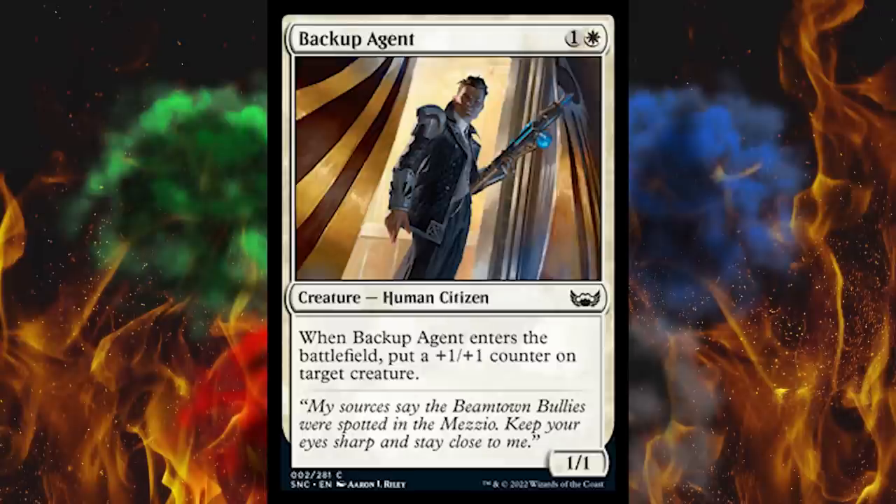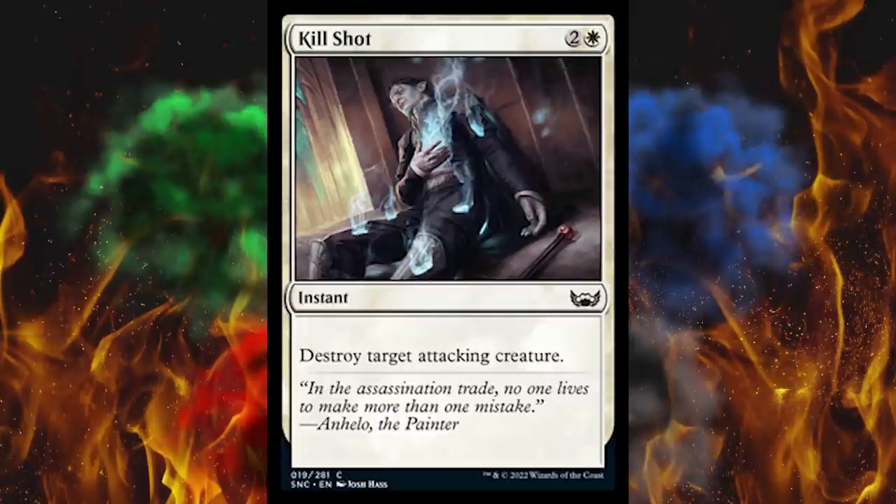Next up, reprint of Killshot — three-cost white instant. Quite simply, destroy target attacking creature. I like Seal Away better, but this is only one mana more and it is gone-gone. Unless it has a shield, then this does nothing. Not a fan of that. Not really looking forward to this set overall.